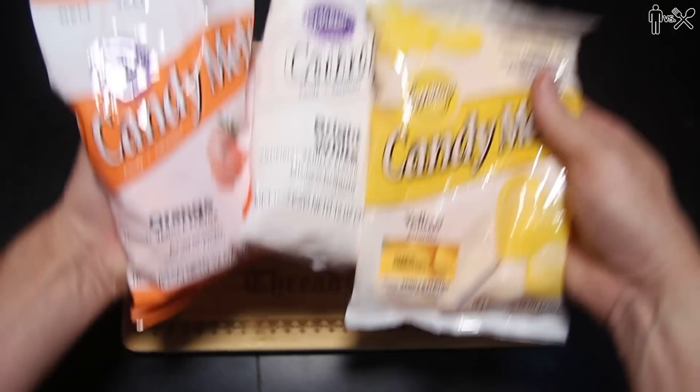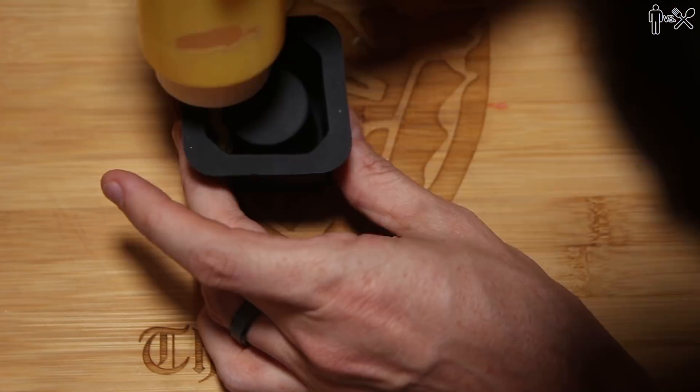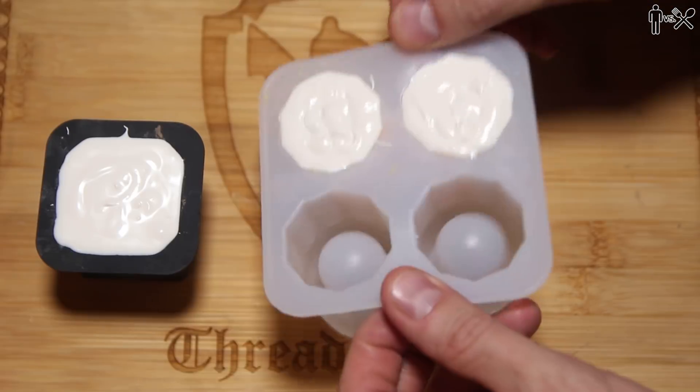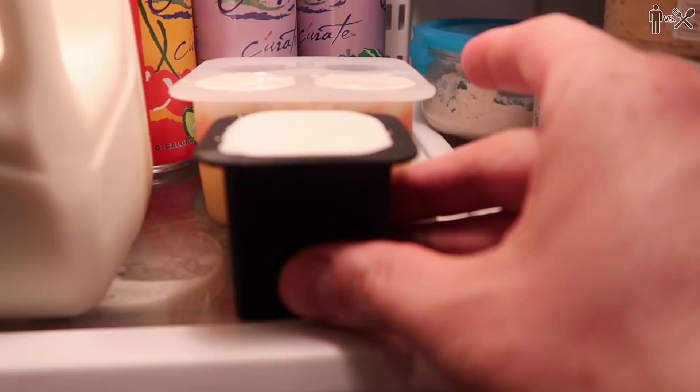To start, you gotta get yourself one of these fancy little molds, and then you need to pick up these candy melts. It's simple enough — you just melt these down and you put them in the shot glasses, one layer at a time, starting with the yellow, follow it up with the orange, top it off with the white. Then you gotta put these over here in the fridge and let that sit in there for about 30 minutes.